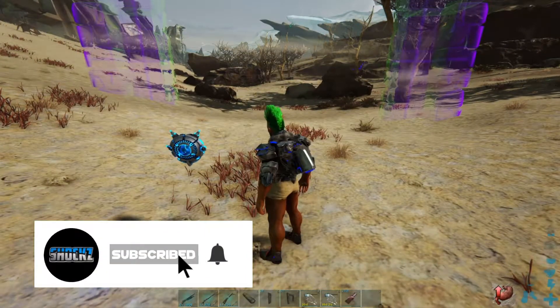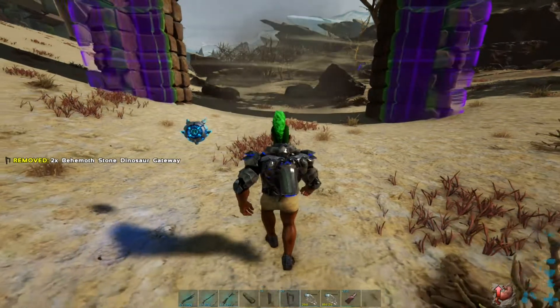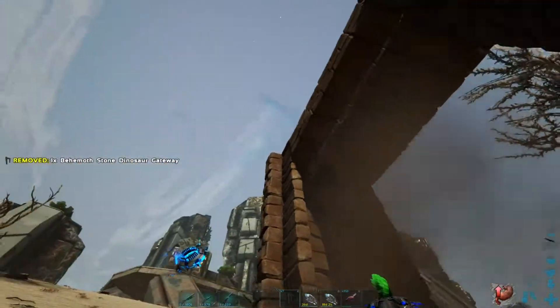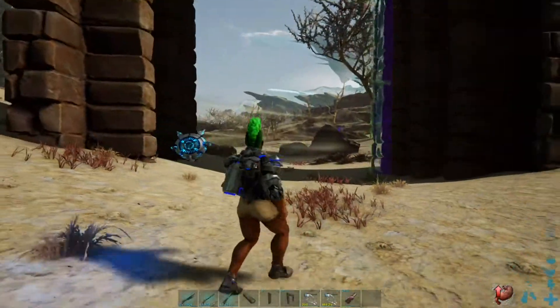Hey guys, welcome back to the channel. I'm going to show you how to tame a gas bag. It only requires behemoth gates and doors, heat superior kibble, and don't forget to bring tranqs. I have no pants on — I tamed a velonasaur which broke my pants, which we'll see in the next video. Let's get into it.